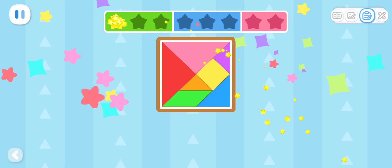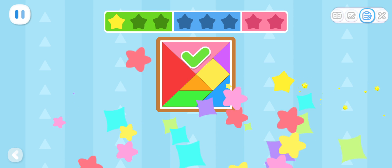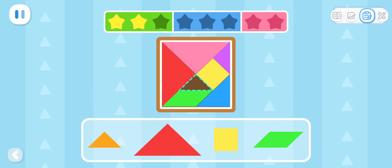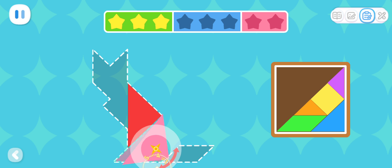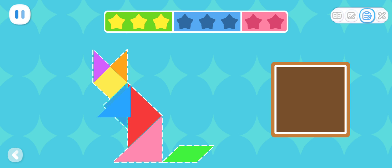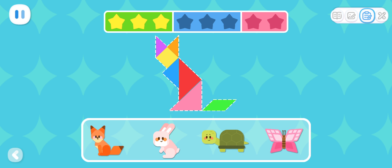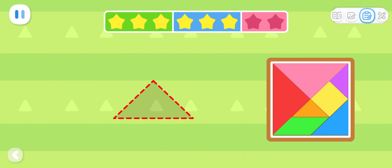Quack! That's right! Which piece is missing from this tangram? That's right! Which piece is missing from this tangram? That's right! Let's put together the shape with the tangram! What is it? That's right! Use the tangram to make this shape!